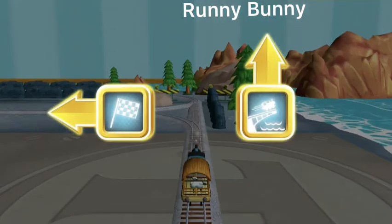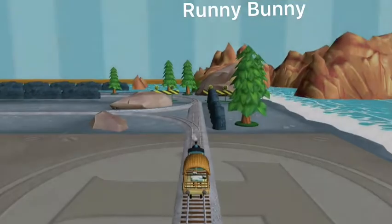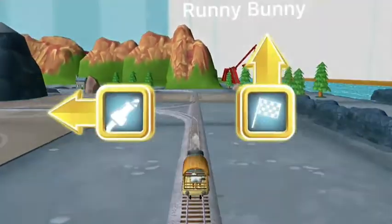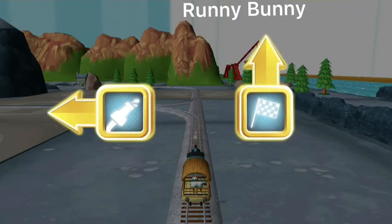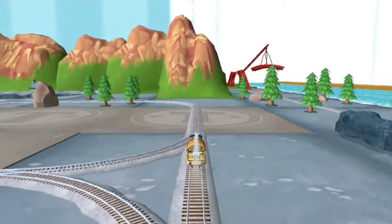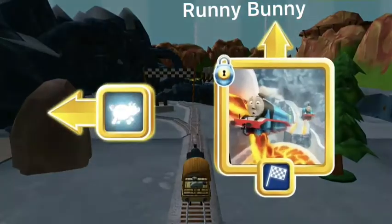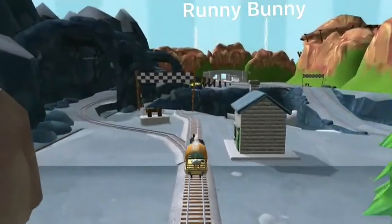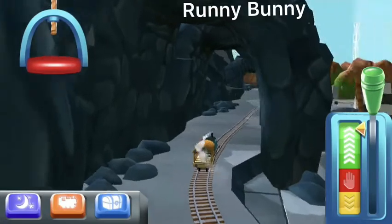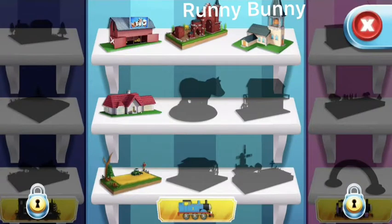Where should we go next? Left leads to the Lava Quarry. Forward leads to the Big Bridge. Left leads to the Sodor Steamworks. Forward leads to the Lava Quarry. This adventure box contains a unique engine. The pig farm is near. Go! The engines love that. This is your toy collection.